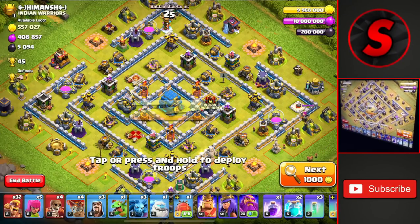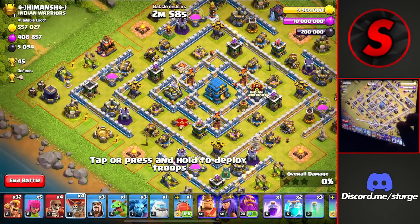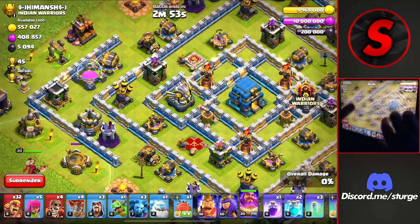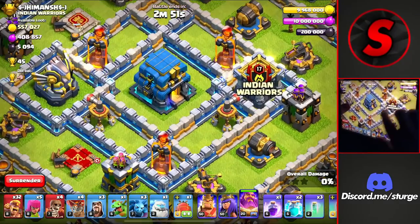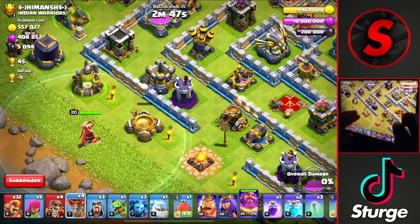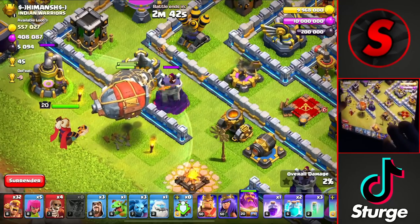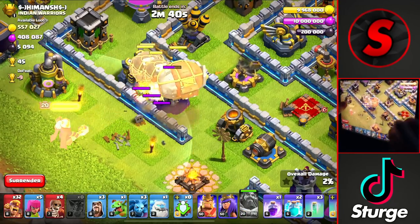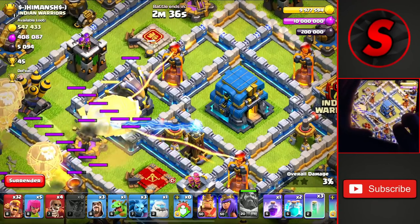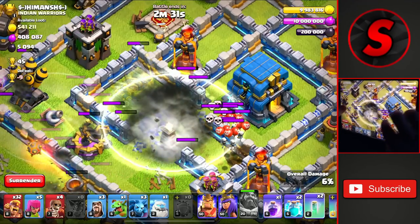The first raid of the day is against this Town Hall 12 worth 45 trophies. I go from the left side with the blimp — starting off by dropping the warden over here. We're going this way because we want to look for the air sweepers: one's pointed towards the right, one's pointing towards the left. The warden will follow the balloon. We'll drop all four from here and then the blimp. Once the blimp is about to leave the circle, we'll drop the warden ability to help the balloons take down all of those defenses.